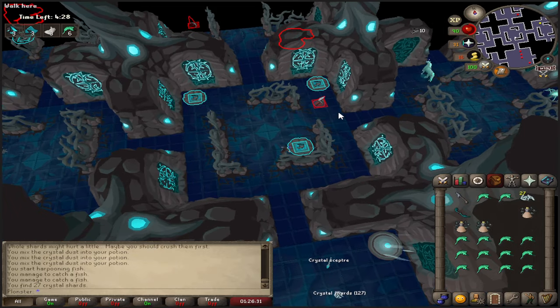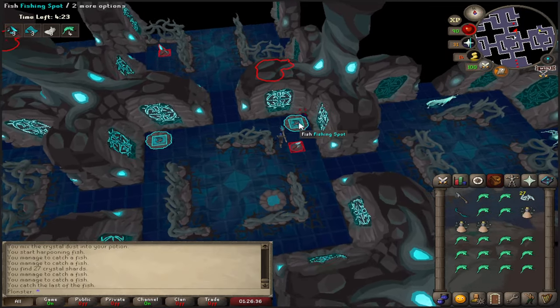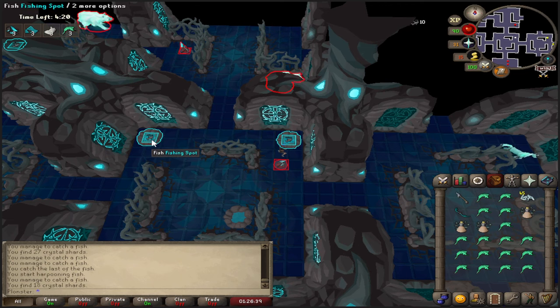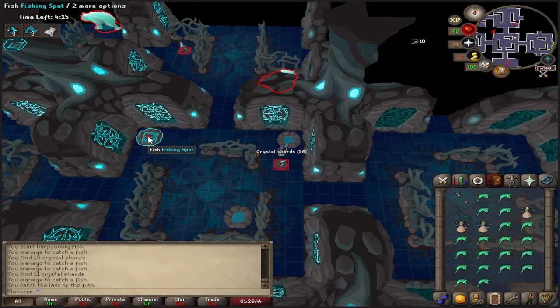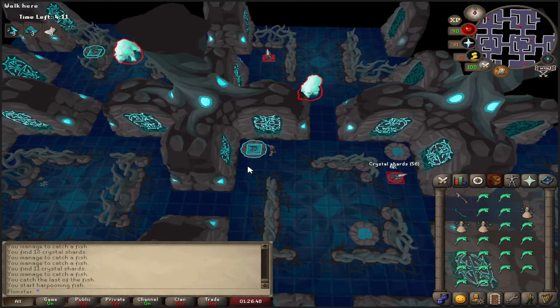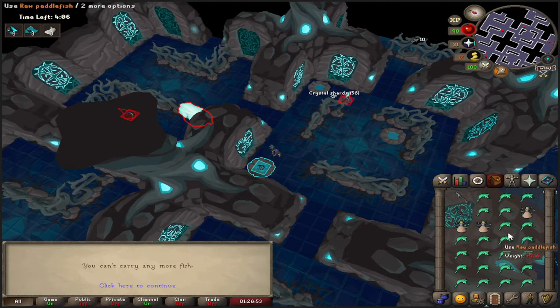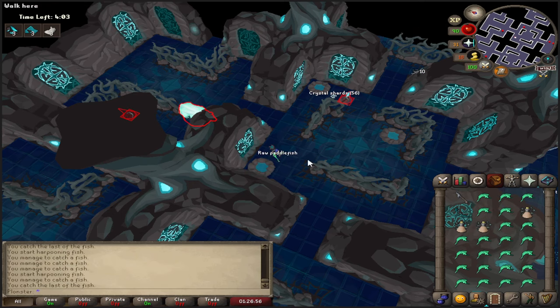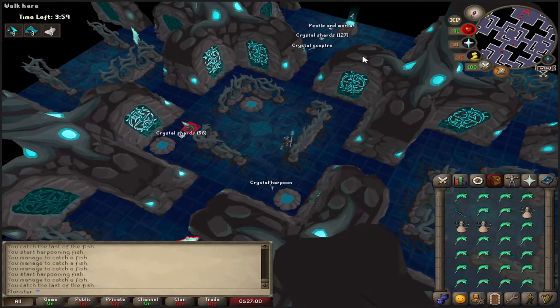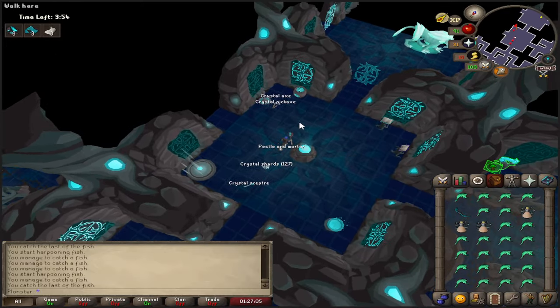Fish the rest of the paddlefish in this room. With three fishing spots we'll do a trick for the last one: fish a paddlefish, drop it on the ground, then drop the harpoon and pick up the paddlefish — that way we can fill the rest of the inventory with paddlefish. Drop the harpoon, pick up the paddlefish. Now cooking the rest of these and we'll be ready to go.